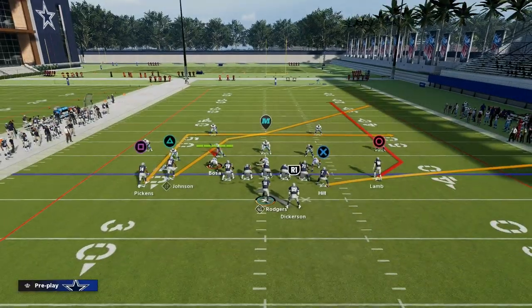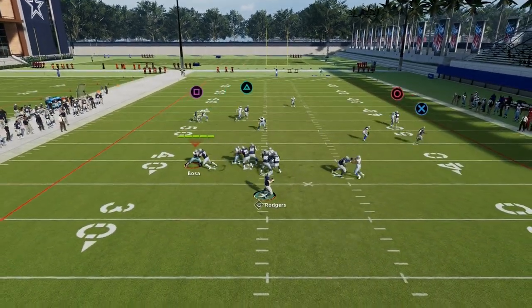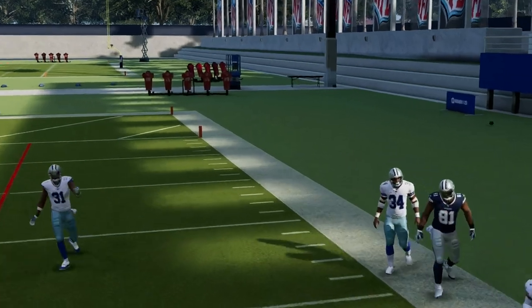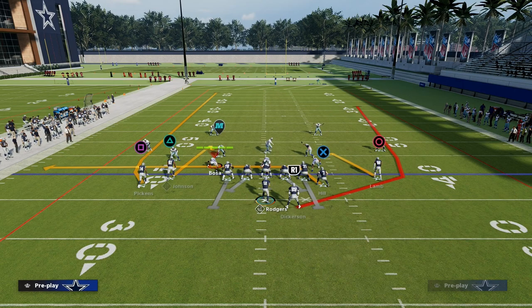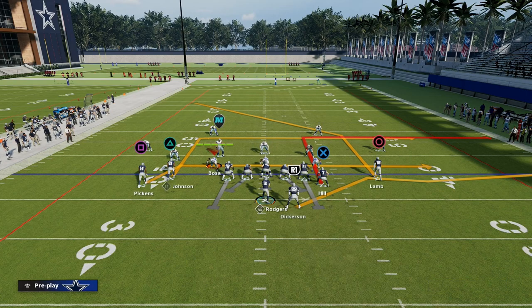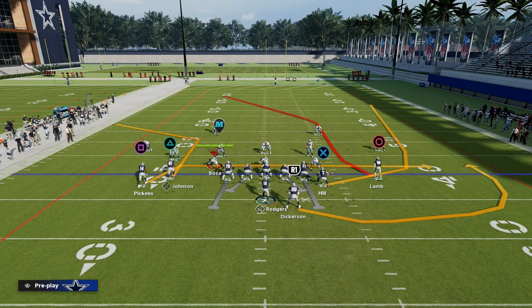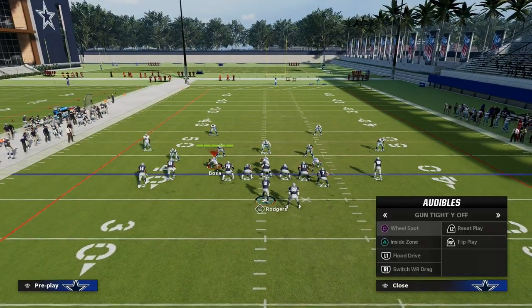What we're also going to be doing with this formation is we need something to counter this play. When we come on the field, what does PA Slot Cross actually attack? Well, PA Slot Cross attacks really the right side of the field — pretty much every area of the right side of the field. So we've got to have something in our counterplay that is going to attack the left side of the field. That could be a couple different things: we could go to Wheel Spot, Flood Drive, or Switch Wide Receiver Drag. For my money, I think one of the best counterplays in Madden is Flood Drive.